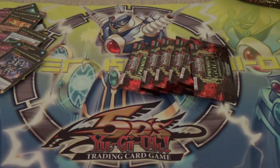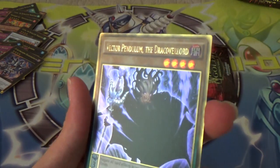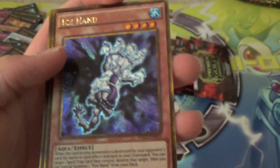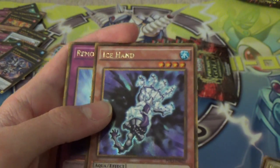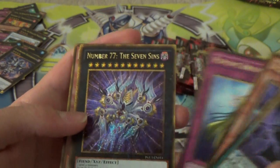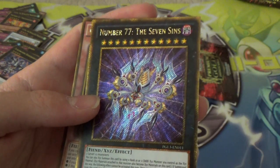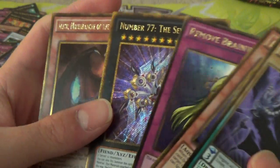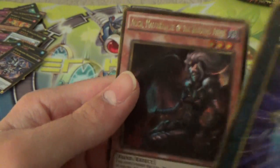This dude looks freaky — the Pendulum guy. Drake Overlord. That's awesome. Ice Hand — I actually got one of these and a Fire Hand in the other opening. And I got two. Remove Brainwashing. Number 77, The Seven Sins — two level 12 monsters. Burning Abyss.